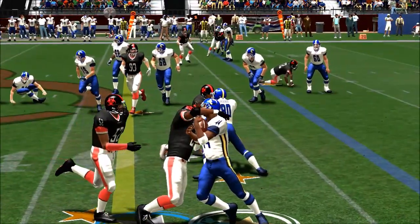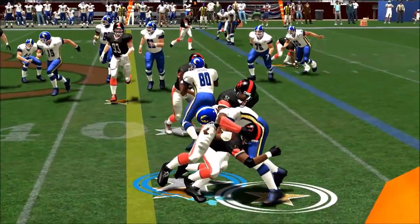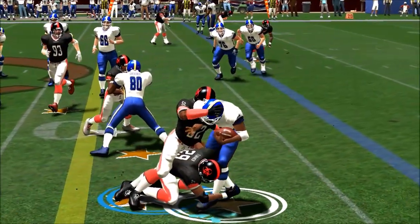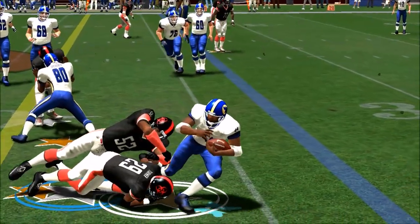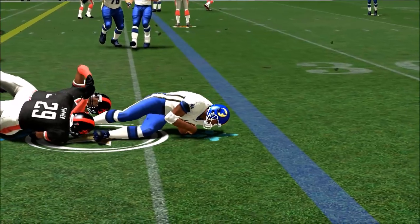Pepper Johnson is going to come in here and hit these two, and it looks absolutely terrible — you can see them both completely shift and warp through the ball carrier. But the end result is believable: the ball carrier is driven back and he doesn't have any more forward momentum or progress.